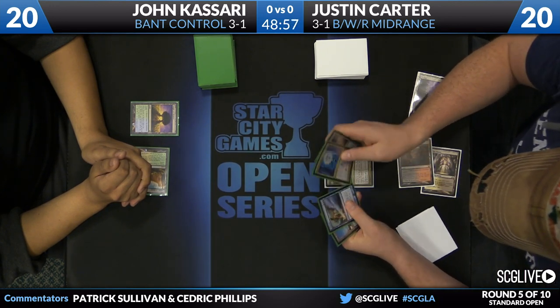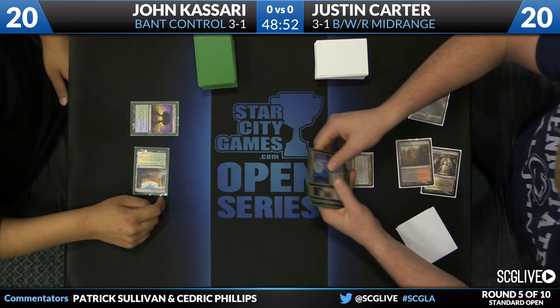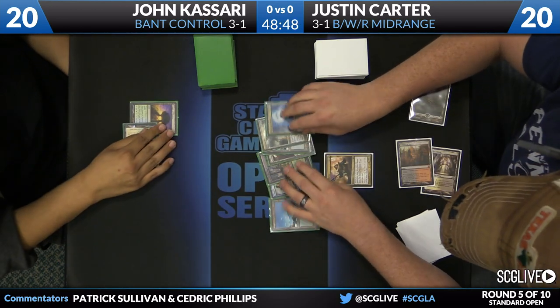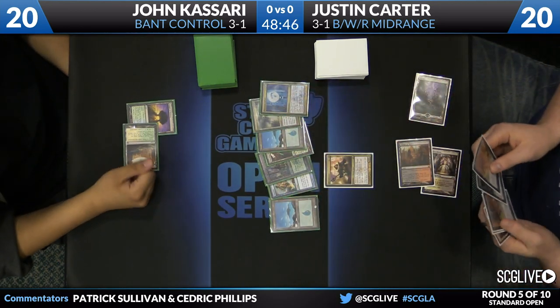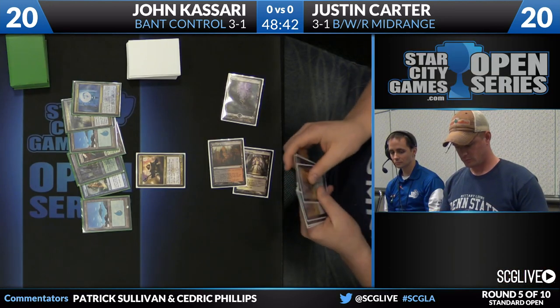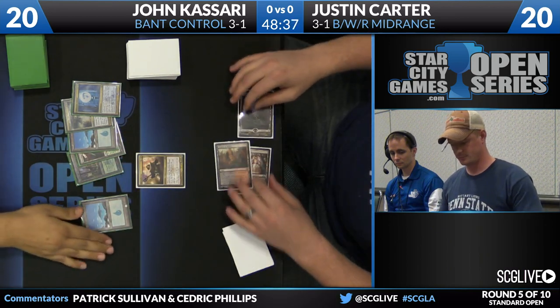The Sin Collector is probably a concession to the fact that his game one matchup against Blue-White Control and Esper are going to be a bit of a struggle. He also has one main deck copy of Whip of Erebos, so that's a nice creature to get back with the whip. Between that and Obzadad, he does have at least a game plan against a Blue-White Sphinx's Revelation-type deck. It's one they've gotten pretty good at beating, as there goes Dissolve via Sin Collector.